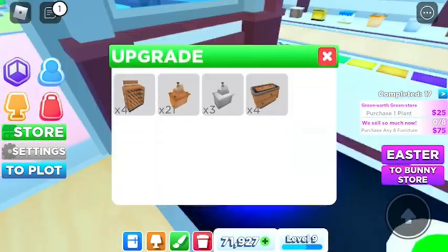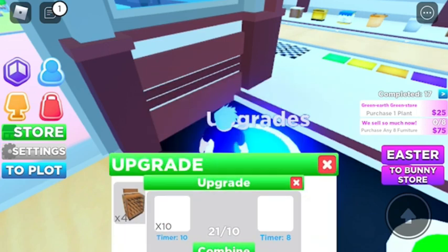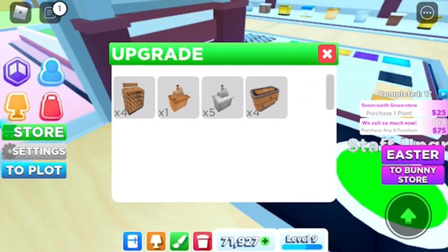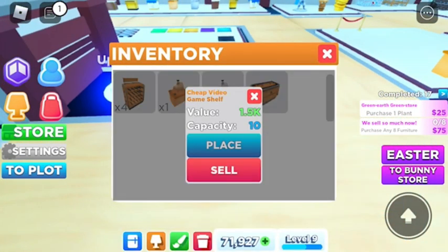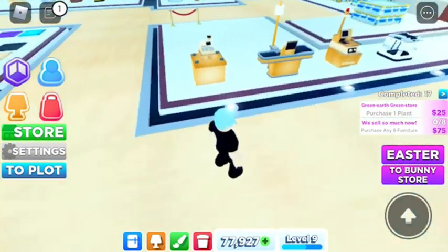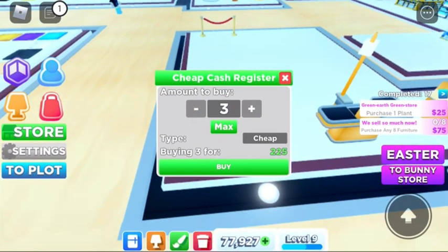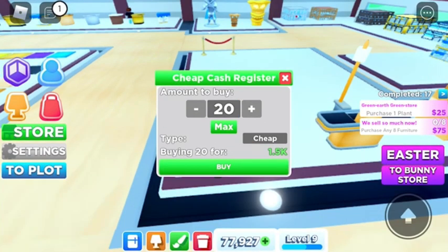In the mall, I went ahead and bought four of them right there. Now we're going to find these cash registers - we get a little more speed on there. These video game consoles right here - let's go back to it. Video game console right there - we don't need them anymore because they pay less money. Go ahead and sell them, get them out of there. Let's buy some more cash registers because more cash registers means more customers come in.